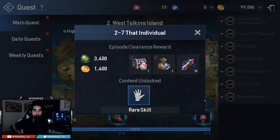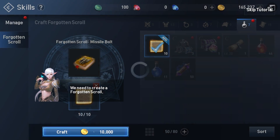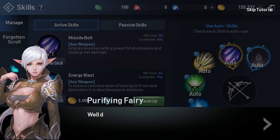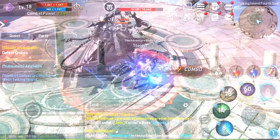Like many things in Lineage 2 Revolution, there is a tutorial series process. You may have noticed that you acquired your first rare skill, Missile Bolt, at level 18 or so, or after completing Chapter 2-7. The game will give you a general rundown of how you acquire rare skills and how you collect pages and turn them into scrolls. After completing that section of the game, you are rewarded with Missile Bolt, and throughout the game you will receive additional pages for finishing various quests.